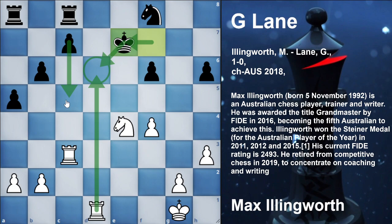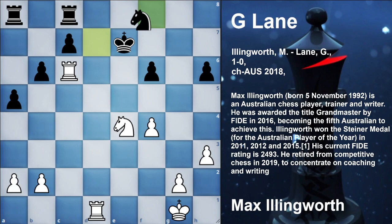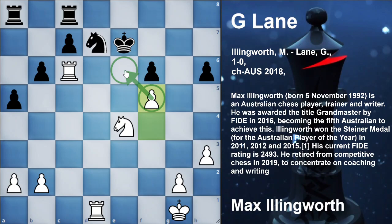Rook c3 — now white is controlling the 6th rank. F5 by black. You understand this: the f5 square is controlling the e6 square. After rook checks, this pawn on f6 is also being threatened. If you try to find a move for black in this position, you will be unable to do so. It is just a lost position for black.